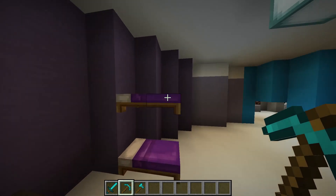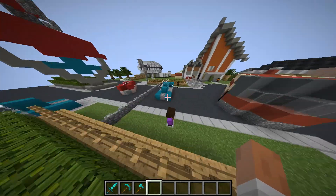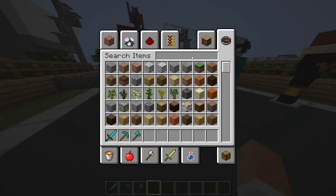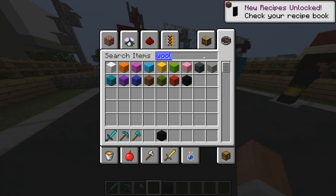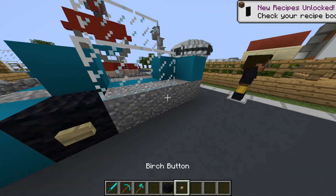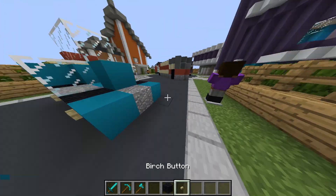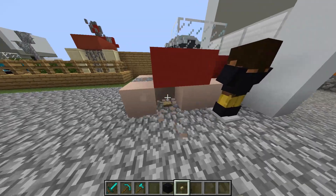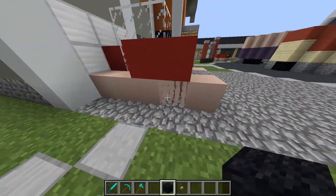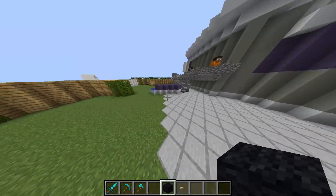That looks bad - how did they do that? Maybe it needs more adjustment - there's a black wall. This is not my map; it is made by someone else, and it is very hard to do this, for sure. It is very hard.